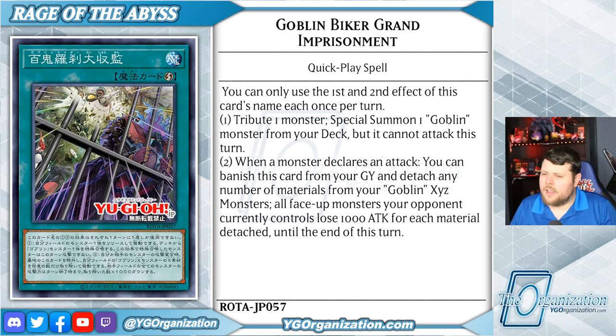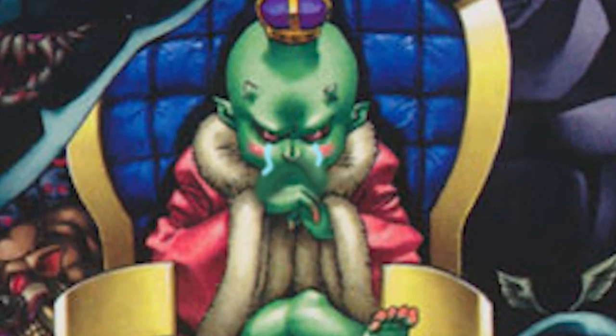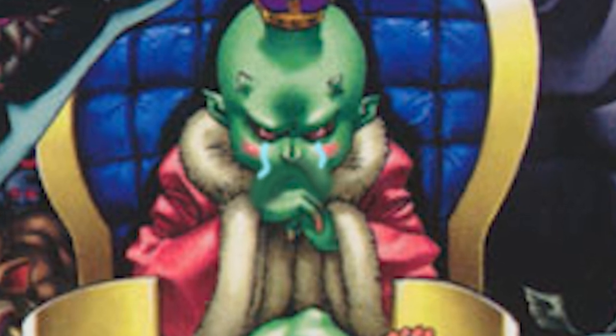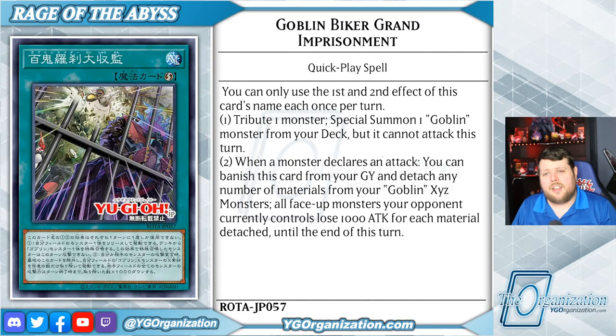I really wanted to get Goblin King. When a monster declares an attack, my Goblin King — you can banish this card from your graveyard and detach any number of materials from your goblin Xyz monsters. All face-up monsters your opponent currently controls lose a thousand attack for each material detached until the end of this turn. That makes prime targets for Goblin King. I'm telling you, all those link monsters will be stuck in attack mode — Goblin King smash.